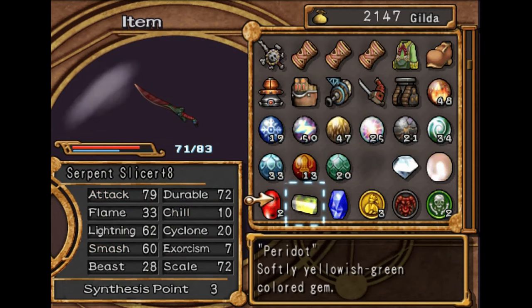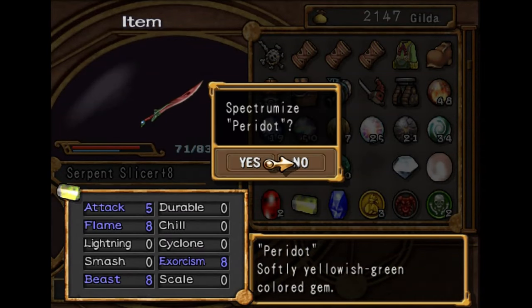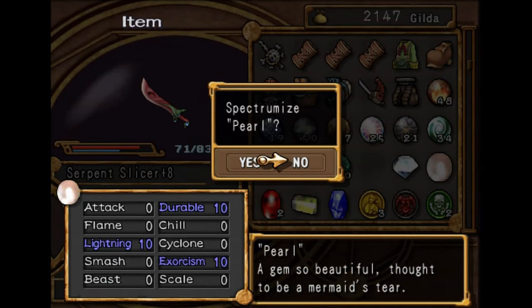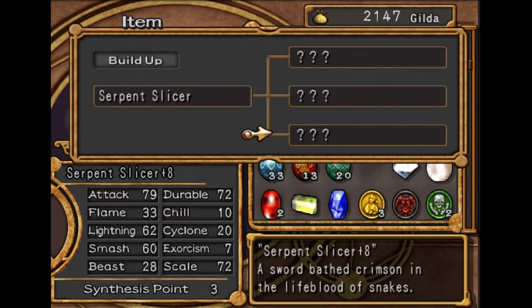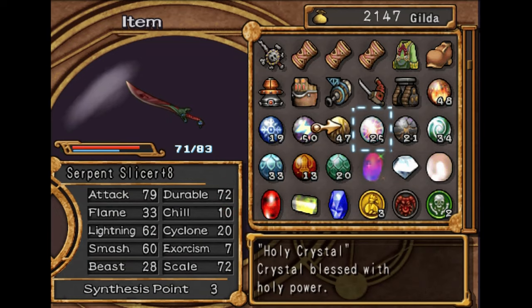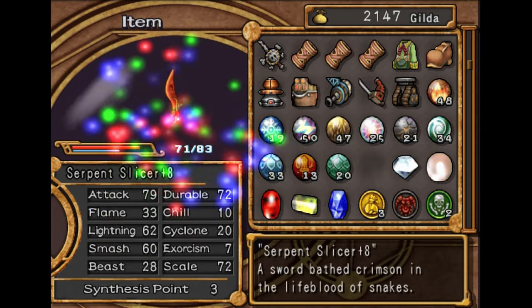I need Chill and Smash. This gives me Smash — it also gives me Flame, but that's not really a bad thing. I'm just going to do one. I don't want this thing to get Stat-Cat. That's kind of hard to say, actually, for some reason.